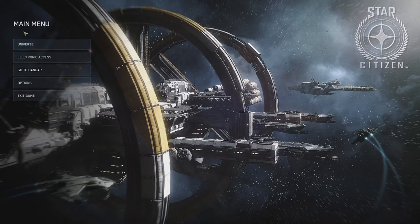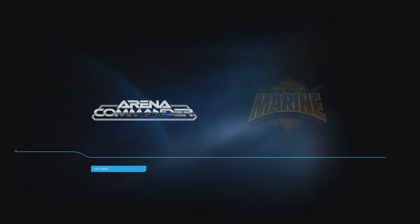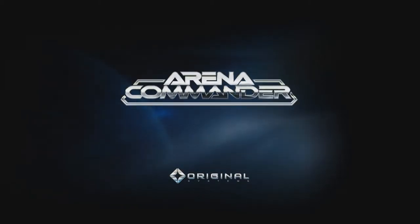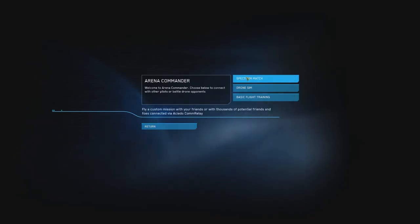Now we've got two choices: we can either go to the universe or we can go to electronic access. I'm going to go electronic access first because that's how we earn our rental credits. So we'll go to Arena Commander, and we've got to go Spectrum Match because that's how you earn the RECs. I don't think you get them on the drone sim — you've got to go Public Match.